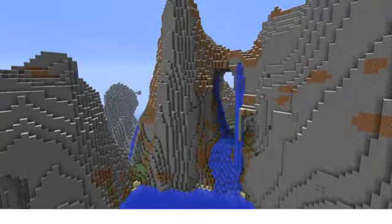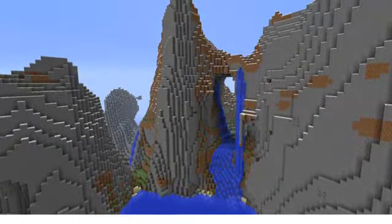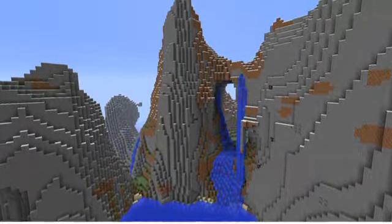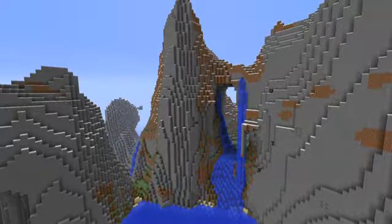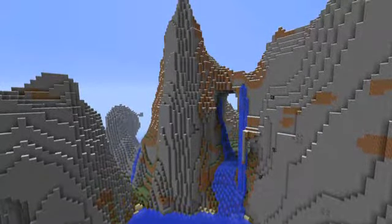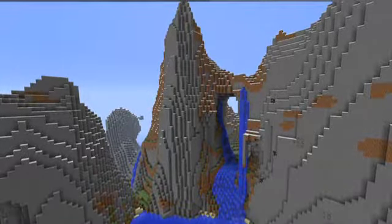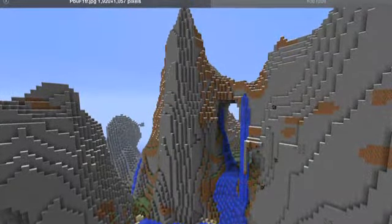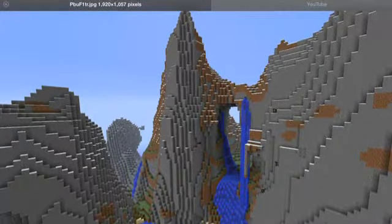The next type of biome is for hikers: the extreme hills biome. Here you won't find much dirt, so you won't be able to plant stuff. But this is a good adventure biome because you can find a lot of stone and materials here for mining. So if you want to do this biome, you better grab something to climb with.